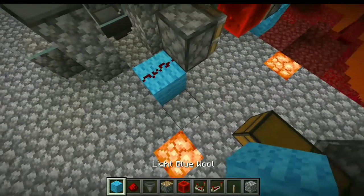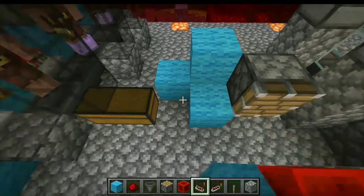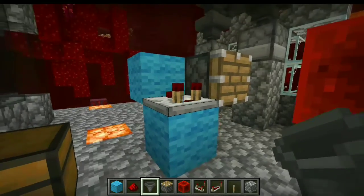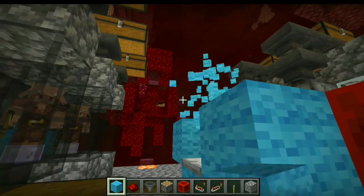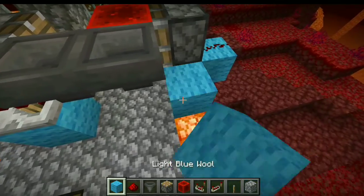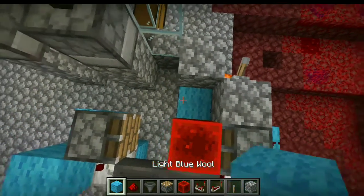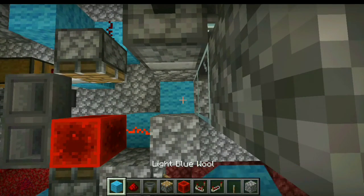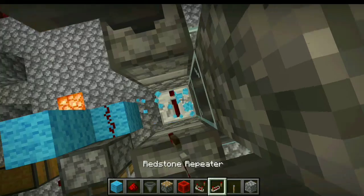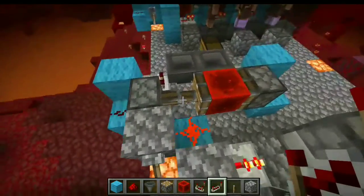Place a block of redstone, a block here, place a piston going into that block, block here, and a redstone dust block here. Place another block, grab your redstone comparator, place it going into that block. Place a block here, a hopper going into that block, another hopper going into that hopper, and place a block here. Redstone dust block, place a redstone repeater there — and it should look like that. This toggles the clock.